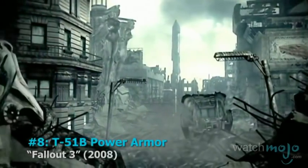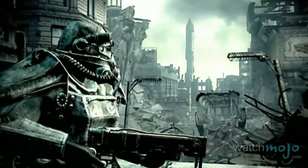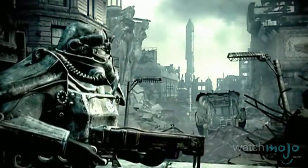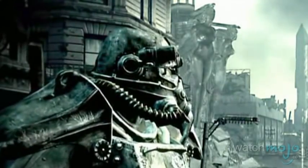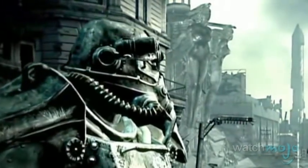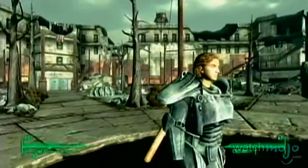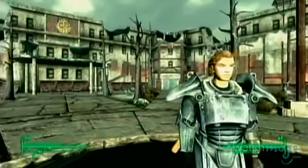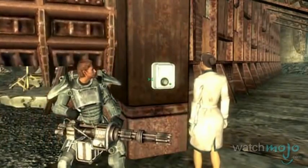Number 8: T-51B Power Armor from Fallout 3. This suit doesn't actually do much, but it sure looks badass. A relic of the post-war world, the Brotherhood's armor is definitely the go-to getup for traversing the irradiated wasteland. It may not make you entirely impervious to super mutants, but anyone you've come across in your travels will know that you mean business, whether they're green or otherwise.